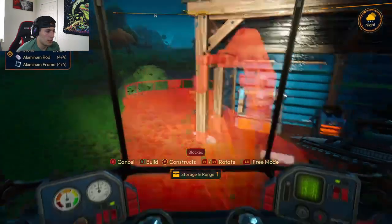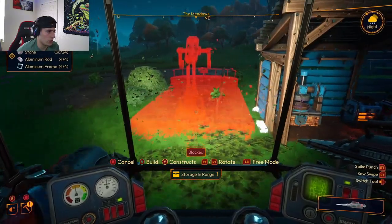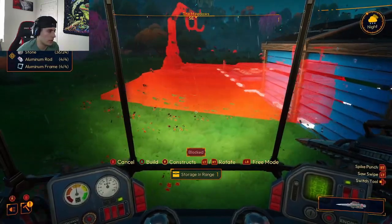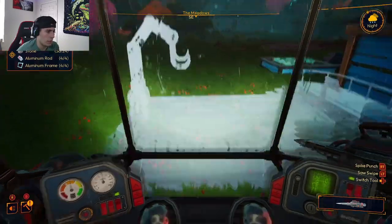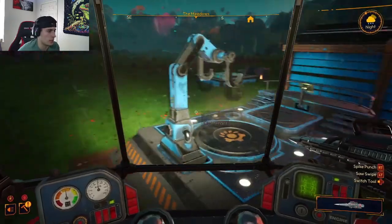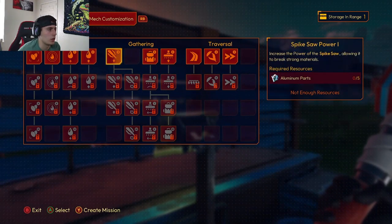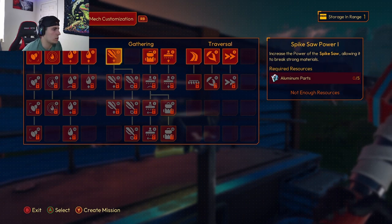Right now let's go do the upgrade depot. We're not doing the merchant landing yet but we are going to do this upgrade depot, which I'll throw on the back side of this camp. Build that, hop out, there we go - now we got our upgrade depot. Now interact with this and we should be able to upgrade our saw. We need aluminum parts to do that.